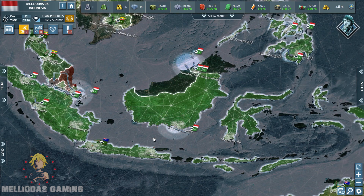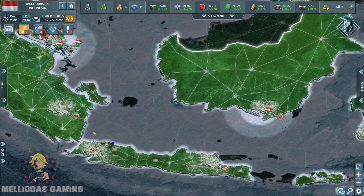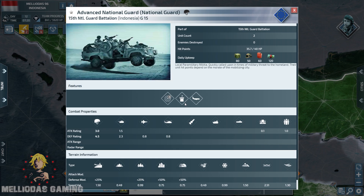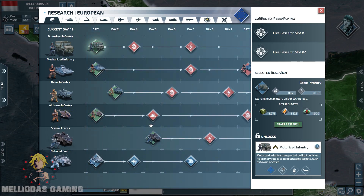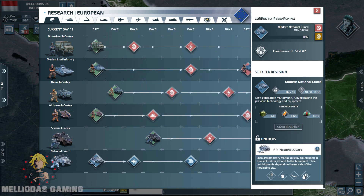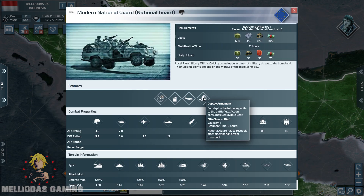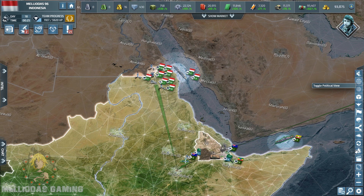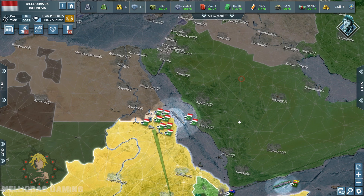I built four Secret Weapon Labs in four of my cities and upgraded my National Guards. However, at level five I still cannot deploy the Elite Swarm UAVs. Checking the modern National Guard info, you need level six National Guards to deploy Swarm UAVs — the unit information clearly shows deployment is only available from level six.